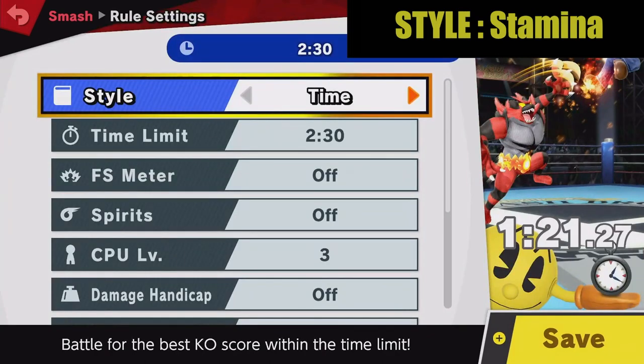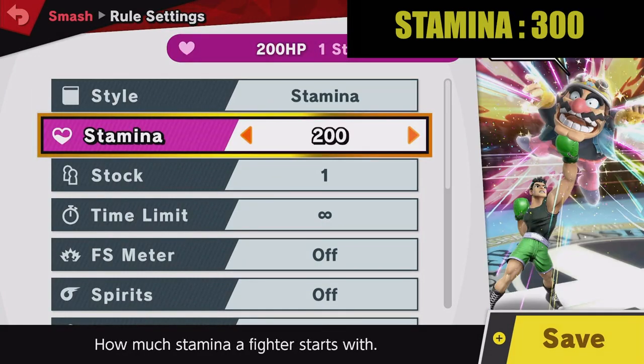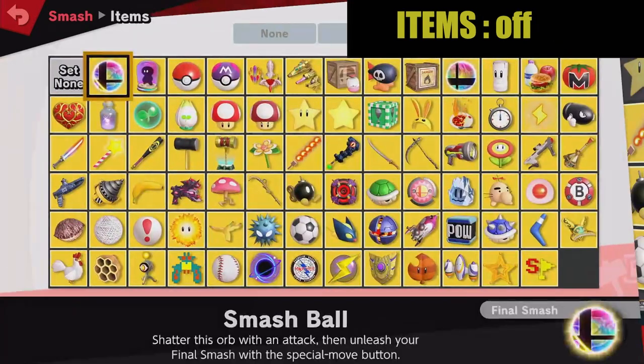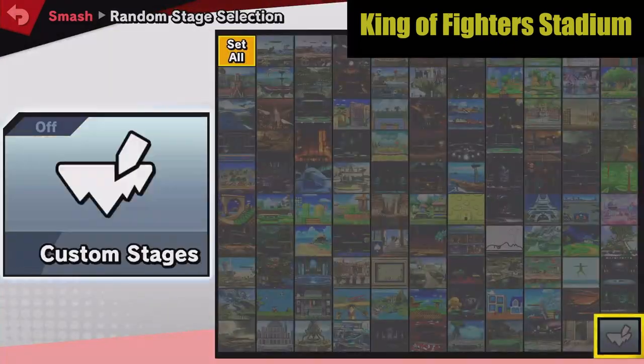Select Smash, then go to Create a Rule Set. Set the Style to Stamina and put the Stamina to 300, or whatever you feel is good for you. Final Smash Meter on, items off, and set the random stage selection to the King of Fighters Stadium only.